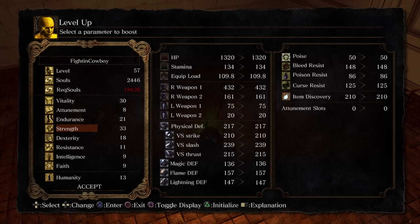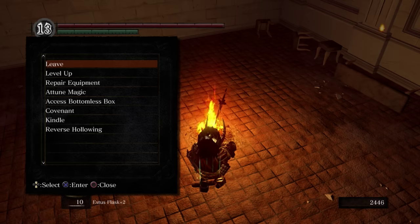For those curious, vitality is still 30 — and I just accidentally leveled strength, son of a bitch. Anyway, for now I'm going to be focusing on endurance. I've got strength and dex high enough for my weapon. As a general rule of thumb: vitality to 30, endurance to 20, meet your weapon requirements if they aren't completely outrageous like in the 50s, then from there go endurance to 40, vitality to 50, and then strength or dex up to 40, or both if you're going quality.